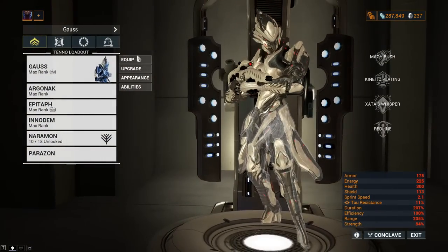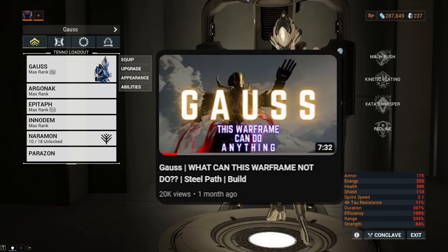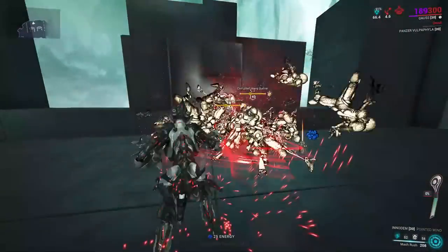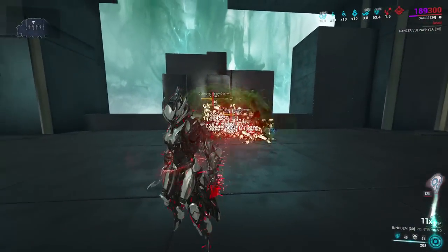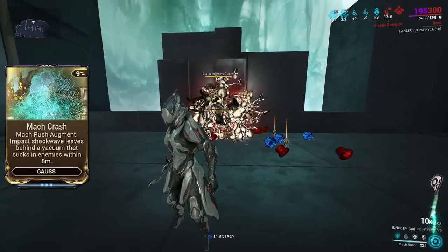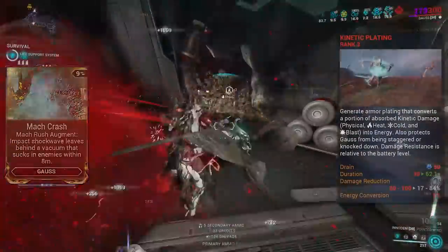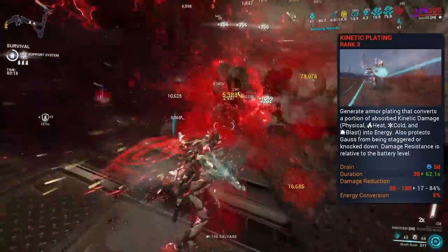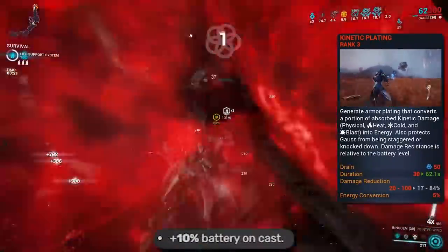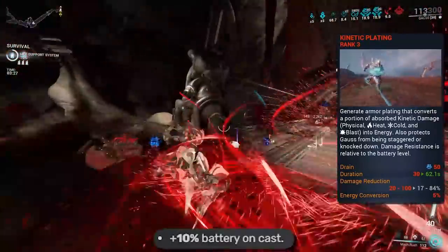For the first build, we are going to be using Gauss. Gauss is an incredible melee frame, so go watch my Gauss video if you haven't seen it for a much more in-depth look at him. This build scales incredibly well when enemies are grouped together so that the gas clouds can all collectively armor strip at the same time. To solve grouping on Gauss without a helmet, we are using his augment Mach Crash, which creates a vortex that scales off range and pulls in all enemies, ragdolling them any time you crash into a wall while Mach Rushing. Kinetic Plating is great as it gives 100% damage immunity while at full battery, which is very easy to achieve as melee attacks grant battery level, while constant Mach Rush use also contributes — and it frees up our Exilus as it also gives prime sure-footed effects while active.